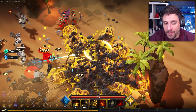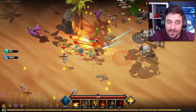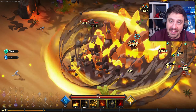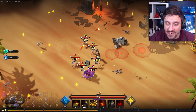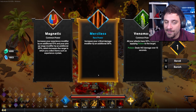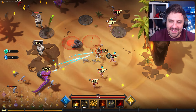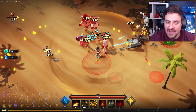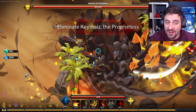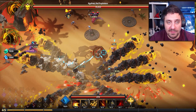Another part of the gameplay loop is all of the classes. There are 14 classes currently in early access and each of them you can level up to 60. As you level them up they get new unique abilities — the first at level 10, the next at 30, and the last at 60. It's very, very grindy. I've probably got 15 to 20 hours in this game and my barbarian is only level 35, and nothing else is over 15. So after all that time I don't have a single character at 60.